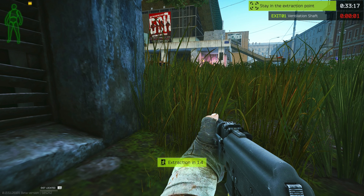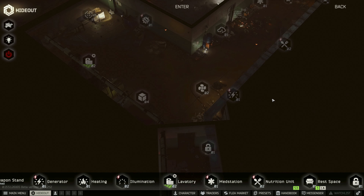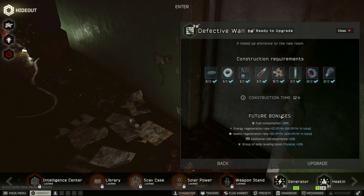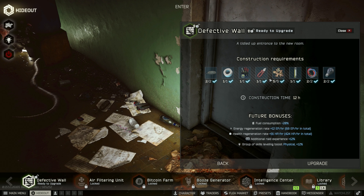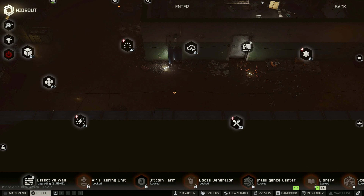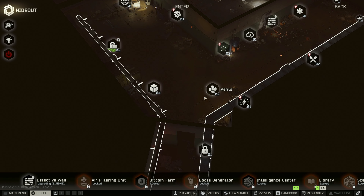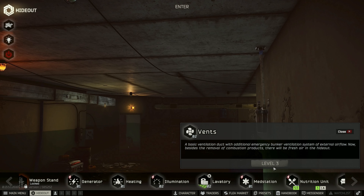Big big progress, ladies and gentlemen, and I'm happy about that! Let's go to the hideout and check out the wall — look at that, literally everything is ready to go. You love to see it! 12 hours, ladies and gentlemen — 12 hours to give us a chance to find this fleece. But then we'll have this up and running and we are in such good progress.